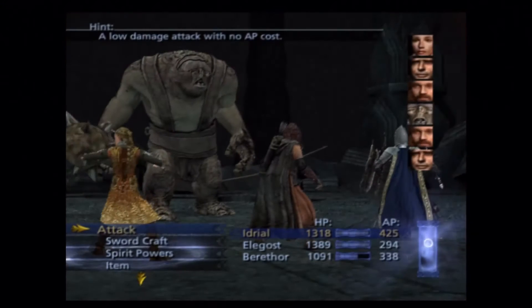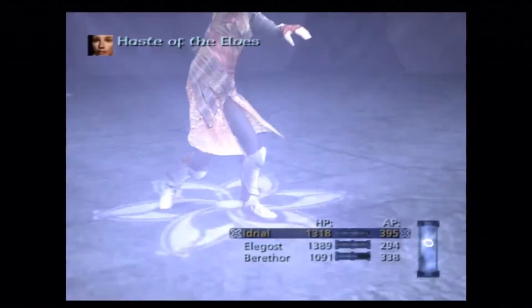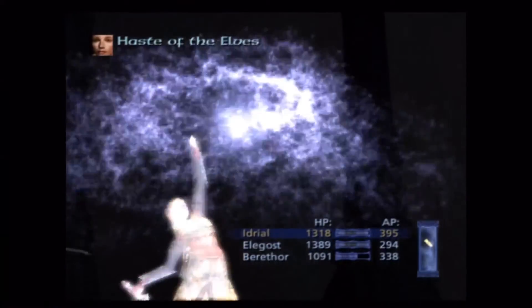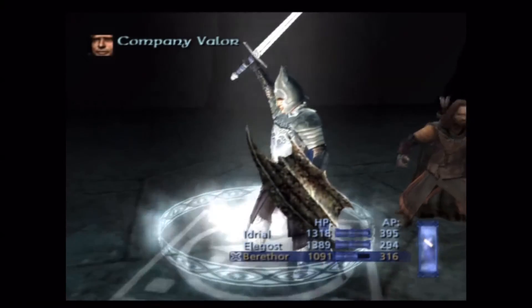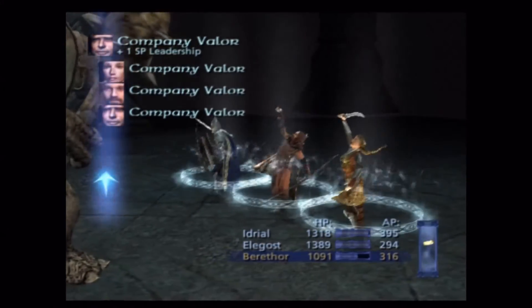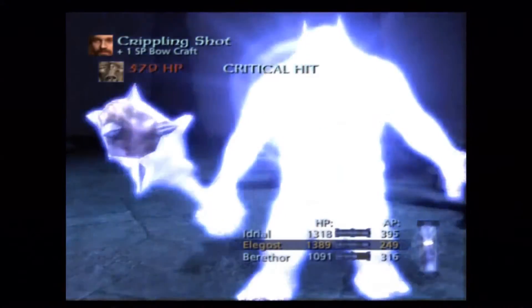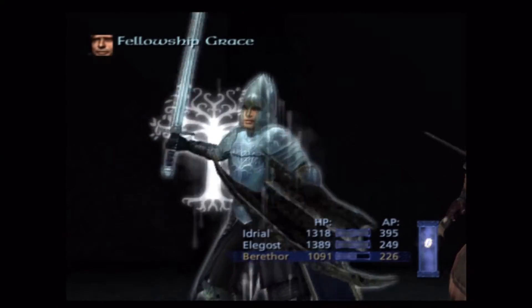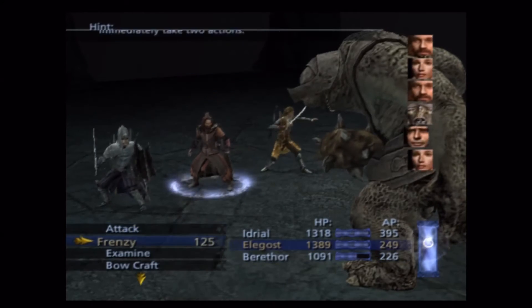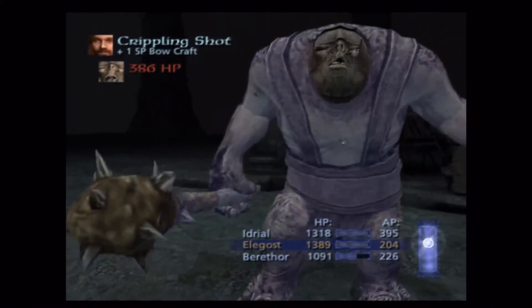Let's just hope that continues, although I suspect that it won't. All right, this is troll number three I think. Is there another dude here or is it literally just a troll? I'm gonna haste Idril — this is completely not needed, but whatever. Valor — good start, good solid start. I don't think that haste was needed at all. I think it was a little while before I realized these guys were vulnerable to the Paralyzing Shot. Crippling Shot isn't a bad move — it's fine — but the Paralyzing Shot works on them.